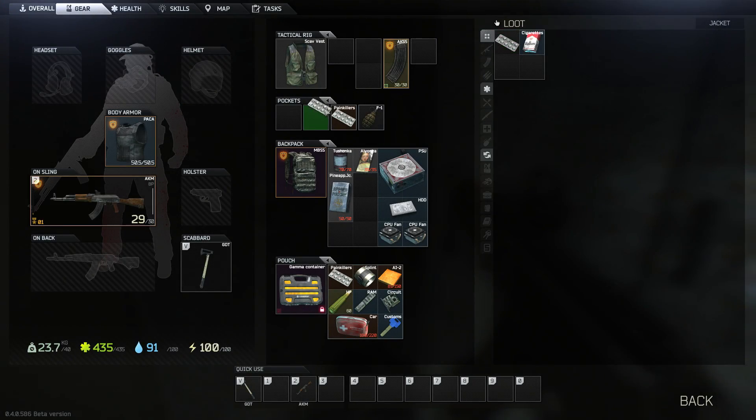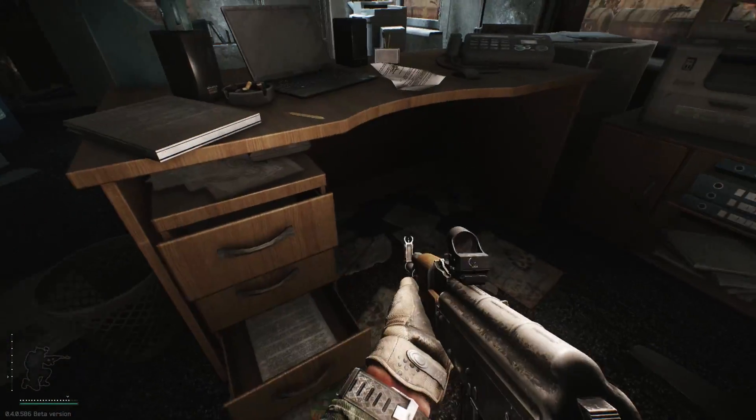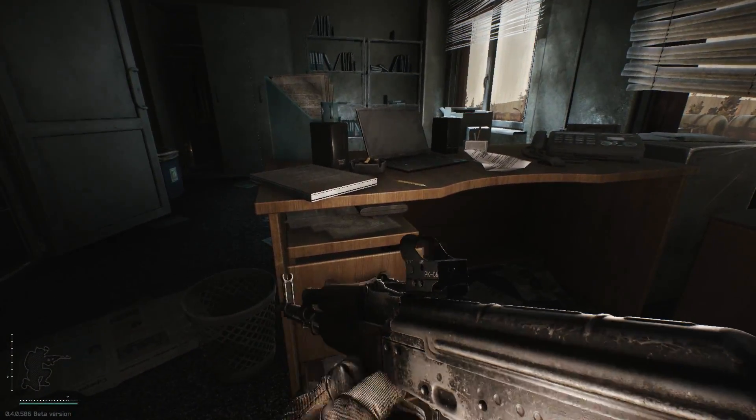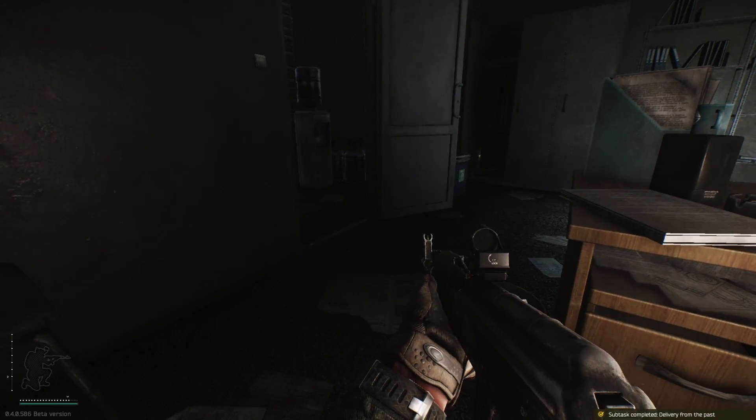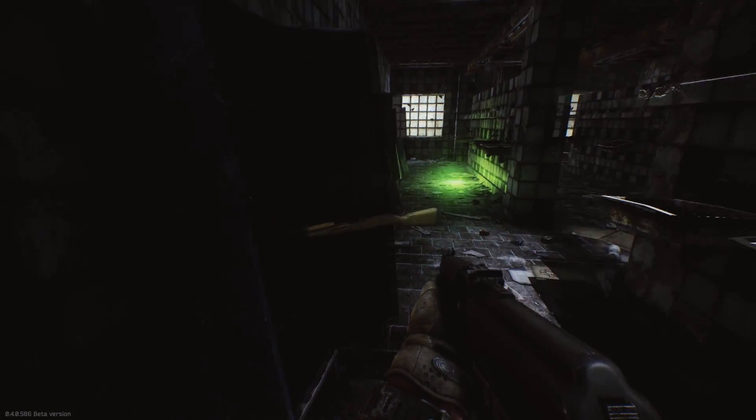To look for the package, it is between the desk on your right as you enter the room — between the desk and the drawers, you should see the package. Press F and you've got it. Now all you've got to do is get out of Customs, extract alive. Good luck.